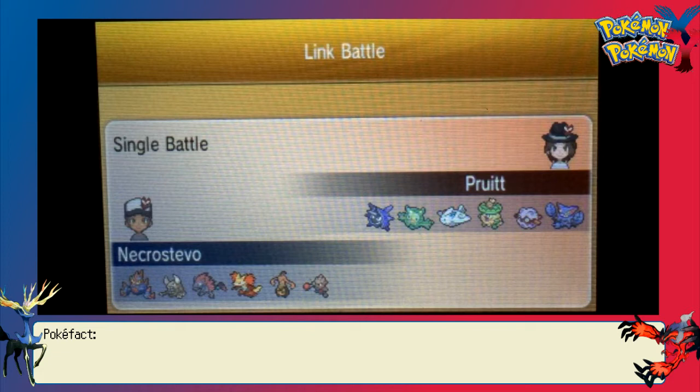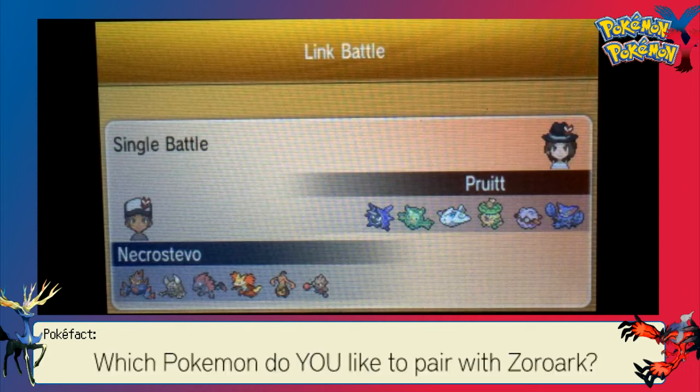Today's battle is very clearly kind of a mixed-tier match. Pruitt is running a lot of bulky things — we see Gliscor with Toxic Heal, Forretress being only weak to fire, Ludicolo running a very annoying Rain Dish Leech Seed set, Togekiss of course with Paraflinching and stalling, and Reuniclus that can recover, with Cloyster having very high defensive stats before it Shell Smashes.